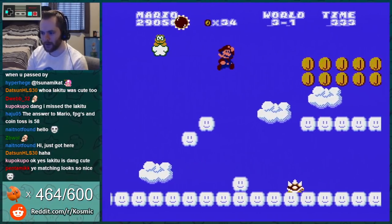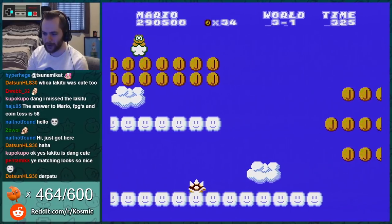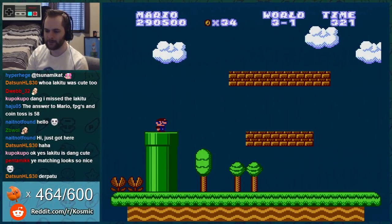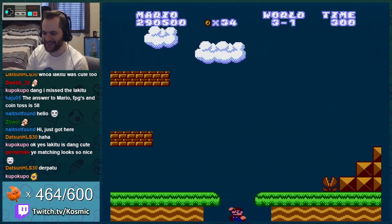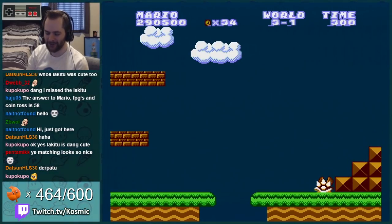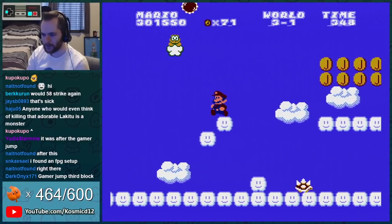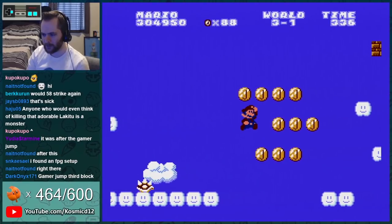There's a Lakitu up here. Wait — what? No, I have to know what was going on back there. We're going back — something weird was happening. Right, you normally can't die there. It thinks I just exited the cloud area because normally you can never die up there. Did nothing weird actually happen? Maybe it was just slightly different.